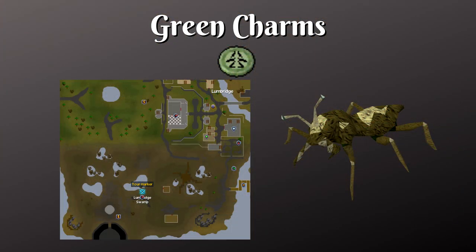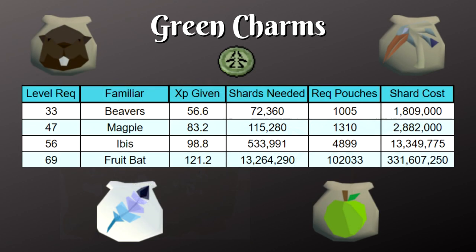It's very difficult to get green charms if you're trying to farm for them specifically, so I'd recommend getting them through slayer or normal combat. If you did want to farm green charms specifically, you can kill cave bugs in Lumbridge — just make sure you bring a light source. For training with green charms: at level 33 make beavers, level 47 magpies, level 56 ibis, and at level 69 fruit bats.